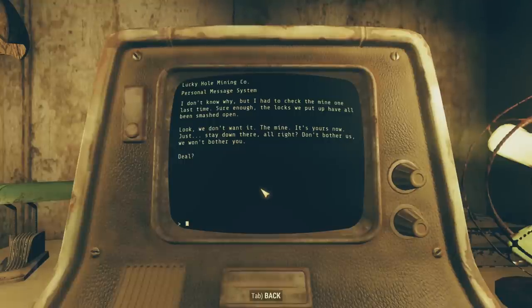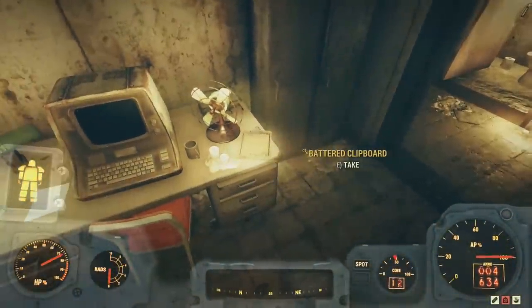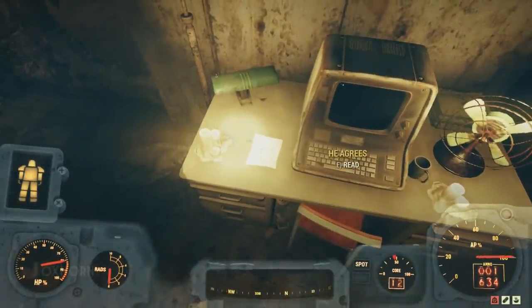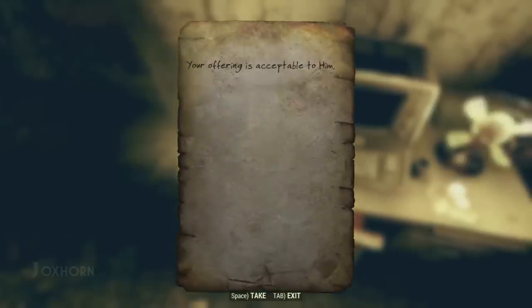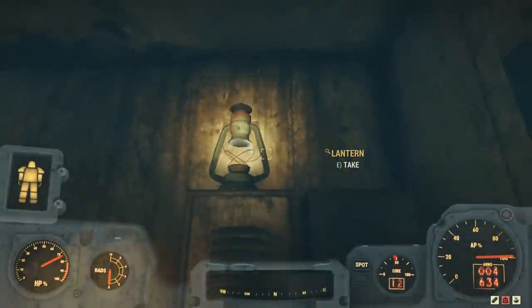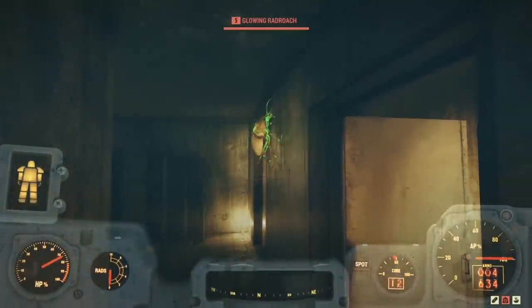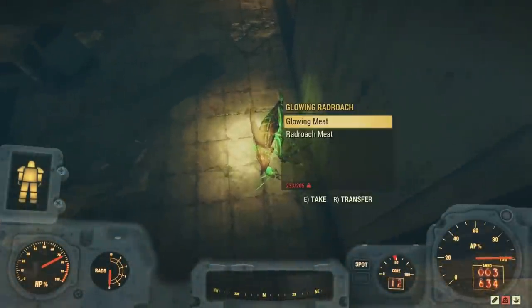What was it about this woman and her two friends that so unnerved this mine operator? And why did they want to explore the mine? What did they expect to find here? And where did they go afterwards — could they still be here? The final option is to unlock the safe. And it's then we notice a note lying next to the terminal: 'He agrees. Your offering is acceptable to him.' Was this written in response to the mine operator's note that they could have the mine? Is that the offering referenced here?